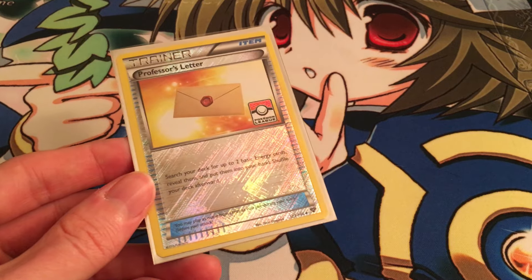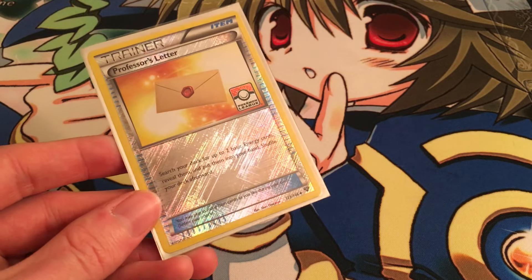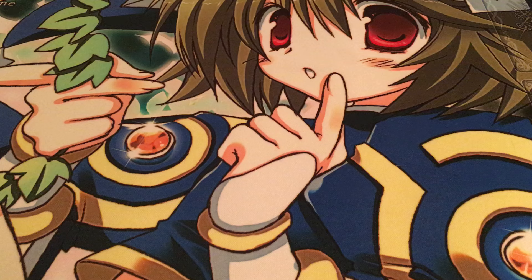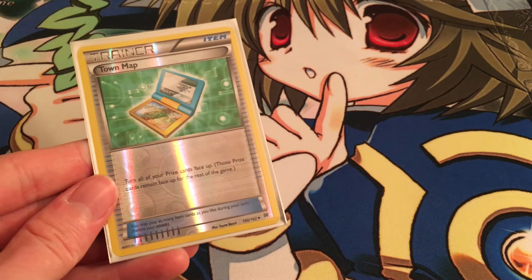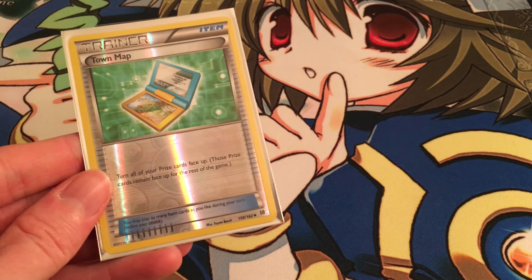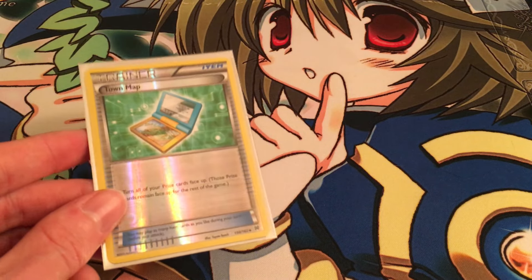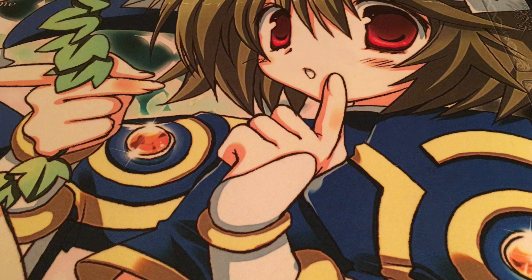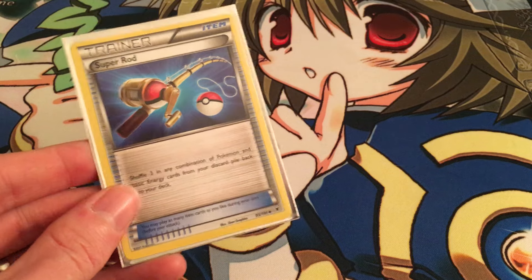We have a Professor's Letter — we can search up to two basic energies with this, though you don't have to get two if you don't want to add that many cards to your hand, but it helps pad our energy a bit. We also have a Town Map: you can normally just play it out quickly, and we do have some Pokémon we want to find in our prizes, but this can also be a card you hold and play at the right time to control your hand size. Super Rod just makes sure we've got our Noibats and Noiverns going forever.